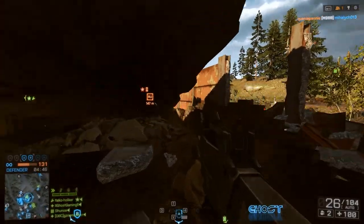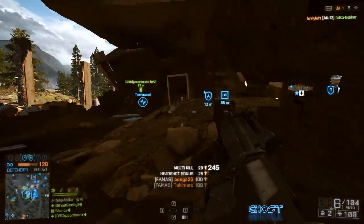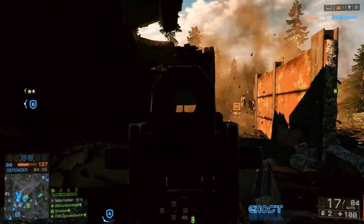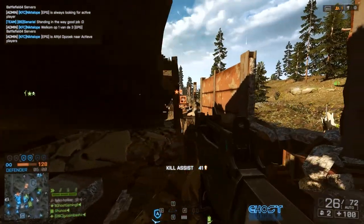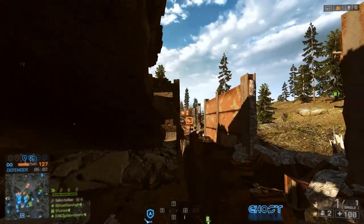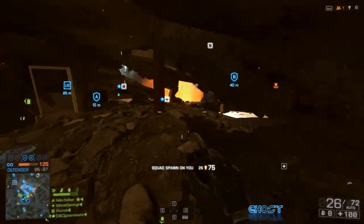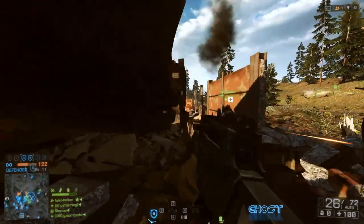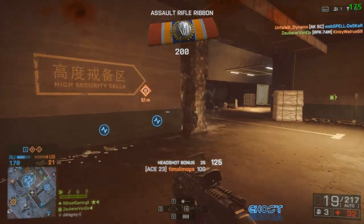Finally we have the FAMAS, the sixth weapon you'll unlock, and I believe it has the highest rate of fire in the entire game at 1,000 rounds per minute — but only 25 rounds in a magazine. It will take people down in a matter of seconds at close range, but it has quite a lot of recoil, especially side-to-side recoil, making it hard to keep on target at medium and long range. It also chews through that entire magazine in a matter of seconds.